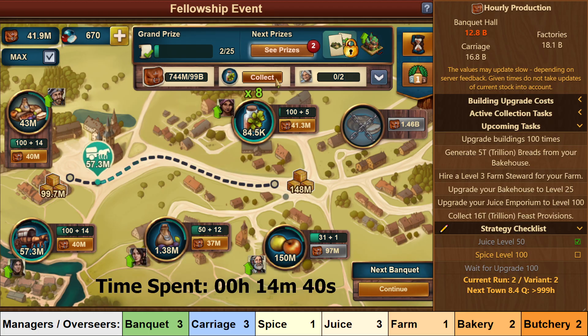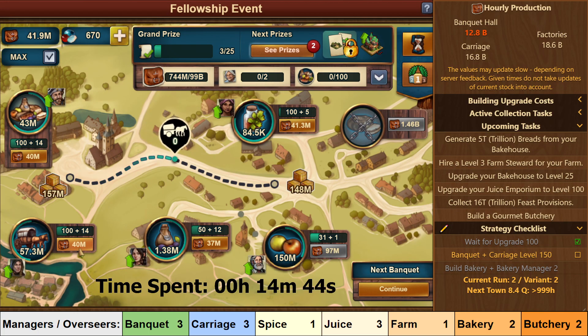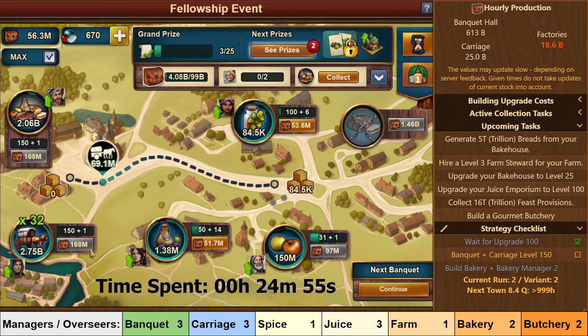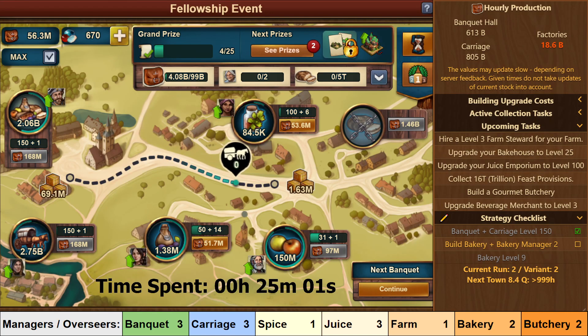Make sure to collect the task reward, and you will get your next upgrade task — this one to upgrade buildings 100 times. This you will complete by upgrading Carriage and Banquet to level 150, and once again you should do it both at the same time. Again you don't have to keep them absolutely level all the time, just go back and forth between them.